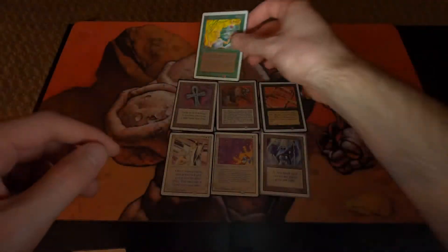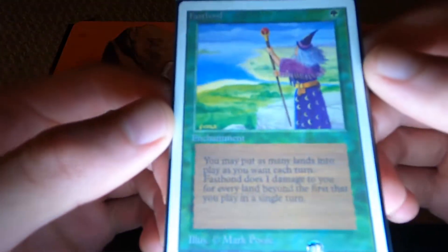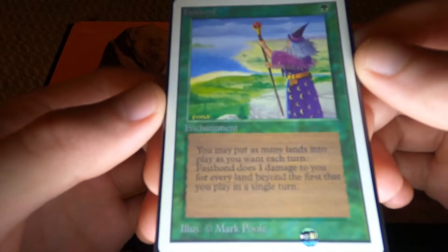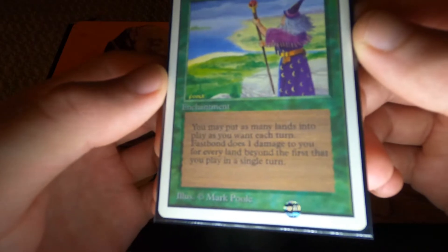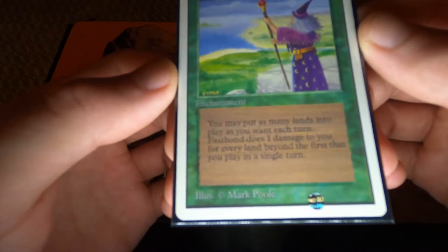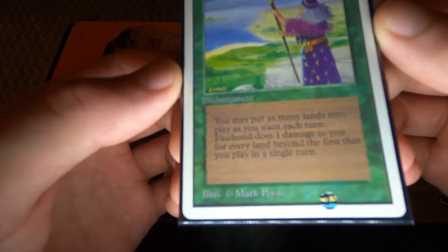Still a pretty penny on them though. Next up we have Fast Bond — the enchantment. You may put as many lands into play as you want during each turn. Fast Bond does one damage to you for every land beyond the first that you play in a single turn.